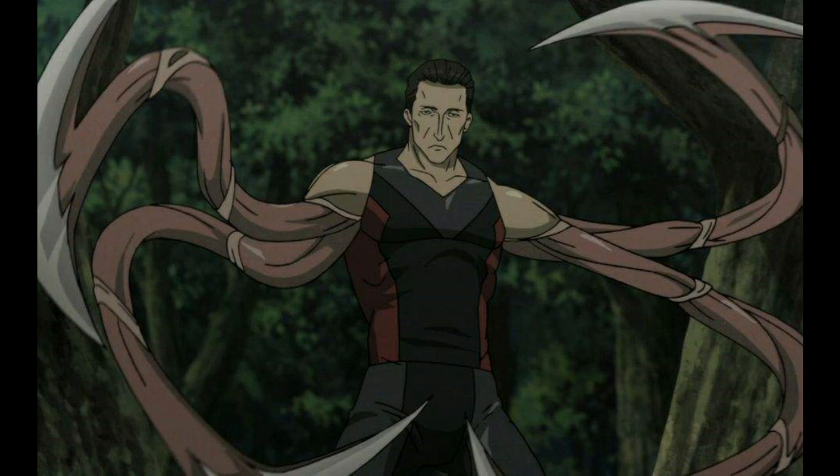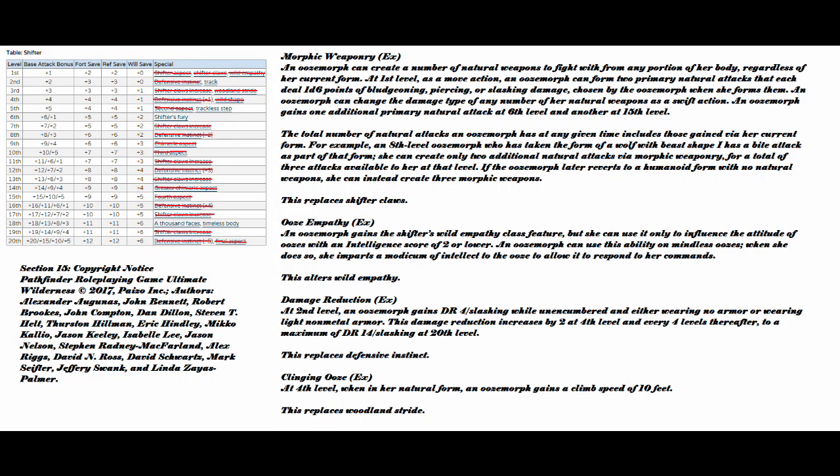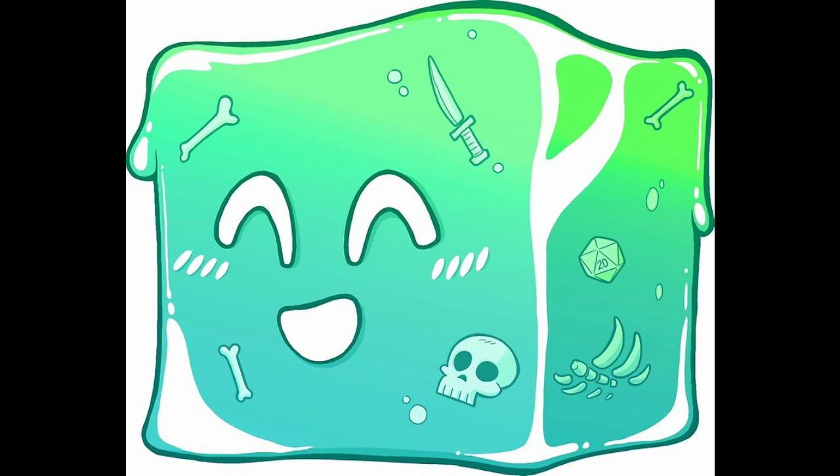Next on the list is Ooze Empathy. An Ooze Morph gains the Shifter's Wild Empathy class feature, but can only use it to influence the attitudes of oozes with an intelligence score of 2 or lower. An Ooze Morph can use this ability on mindless oozes — when she does so, she imparts a modicum of intellect to the ooze to allow it to respond to her commands. This alters Wild Empathy. Most oozes have a zero in intelligence, so you normally wouldn't be able to persuade the dungeon's gelatinous cube to let you leave. As an Ooze Morph, you can! To be fair, Wild Empathy wasn't getting used that often anyways.